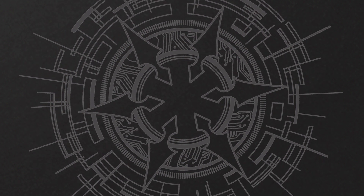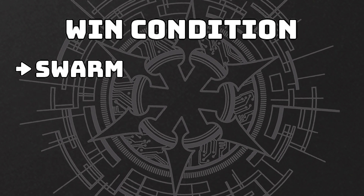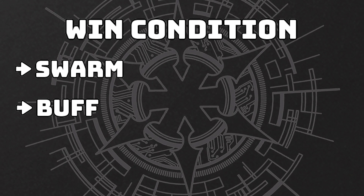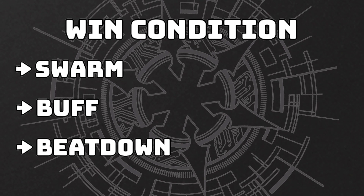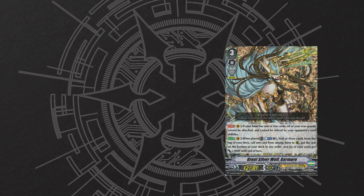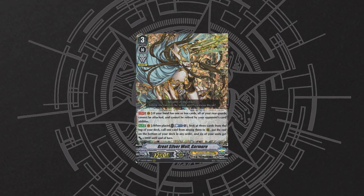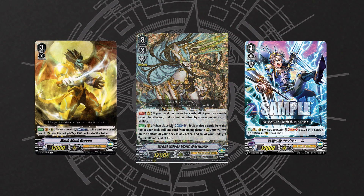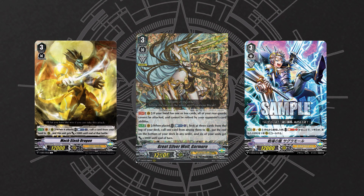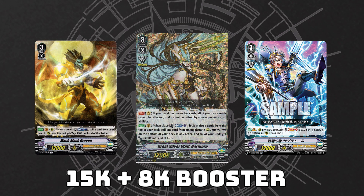The deck has a really simple primary winning condition: swarm the field with the top deck's superior calling abilities, give power to those units, and then beat down the opponent. Garmore pretty much has all these components in a single ability. His on-ride plus 3k power helps a lot of units in the deck like Sagramore, Maxlash, and even himself reach really key numbers to not get stopped by defensive triggers, especially against force decks.